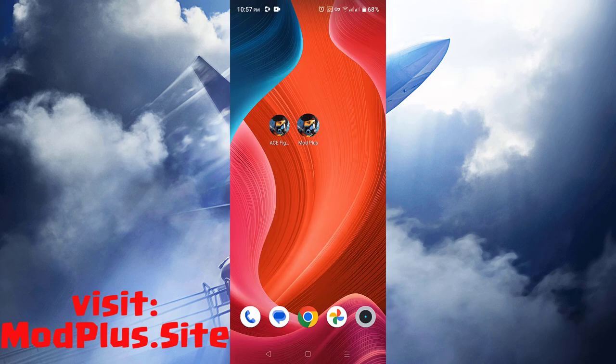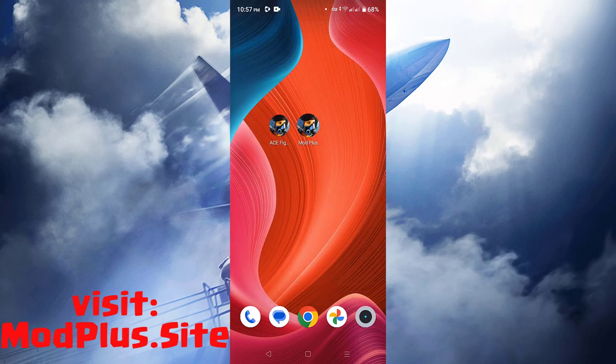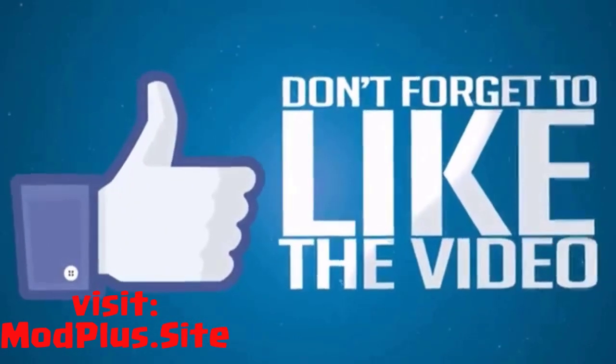Once you finish the final step, check your phone and you can see the Mod Plus Ace Fighter is already installed. You can now generate unlimited gold coins anytime for free. That's it guys, thanks for watching. If you need help, just comment down below. Don't forget to like, subscribe, and share our videos with your friends.